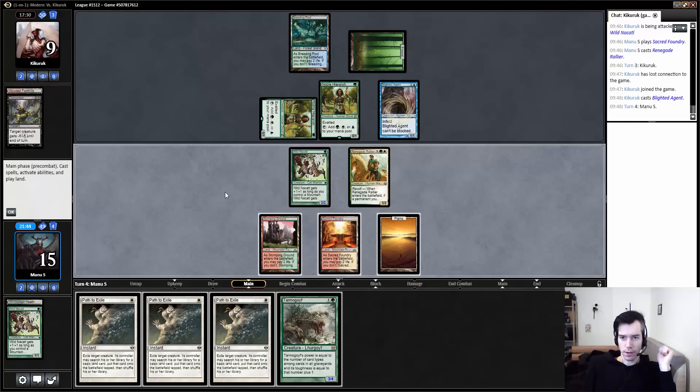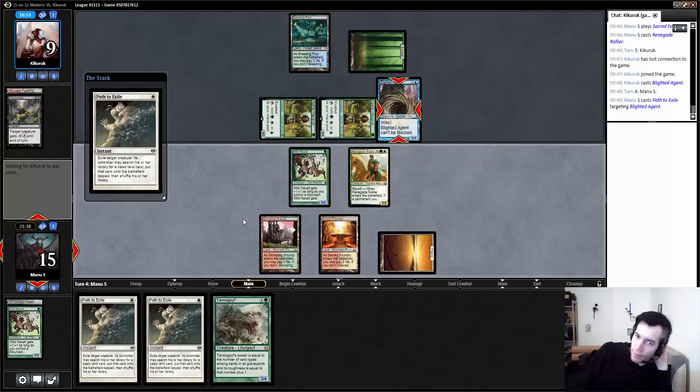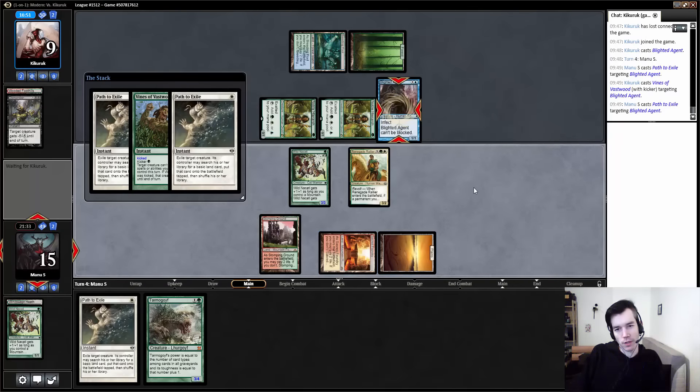Our opponent is back and played a Blighted Agent on his turn. I think I'm just gonna aggressively pass here. If he has a removal spell we can just pass again; if he has a protection spell we can just pass again; if he doesn't, we can drop Goyf. If he has a protection spell he has to save it, and if he doesn't, it's done. Yep, he has a protection spell, trying to turn it into a good blocker. Then we get a 2-for-2 and get him to 3.